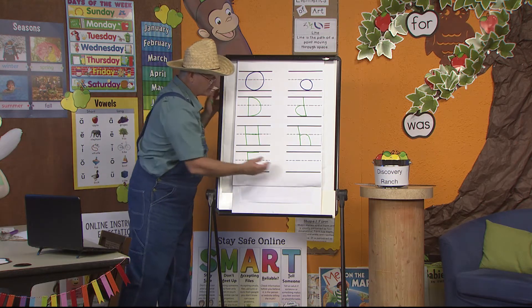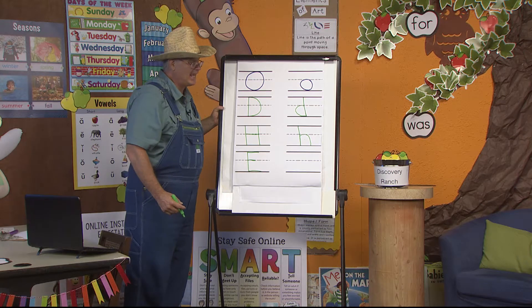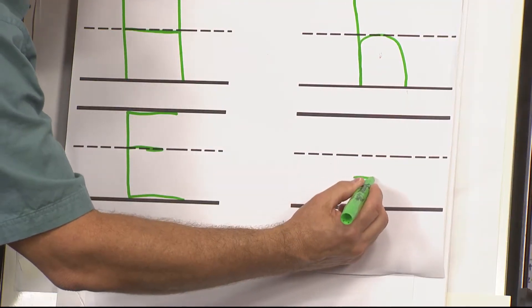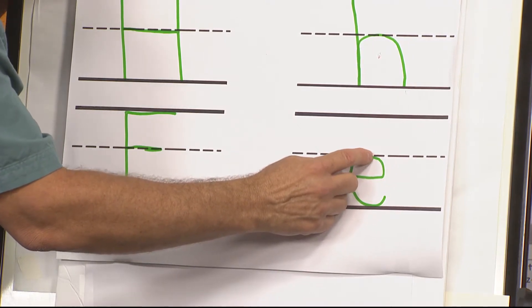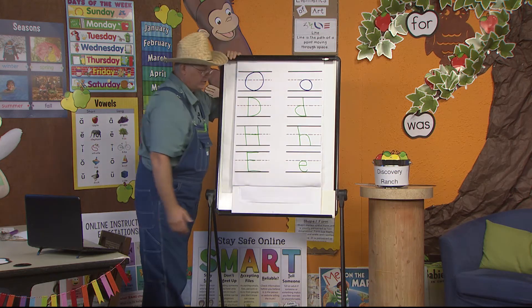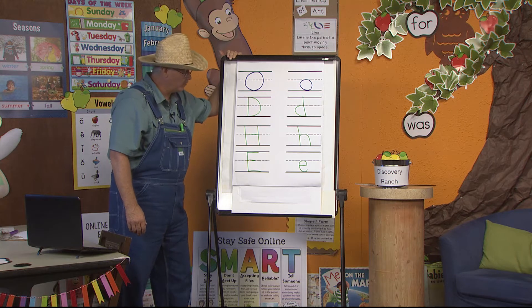Let's do our lowercase E right over here. This is a kind of special letter. Watch where I start — animal letters never start at the bottom. I'm going to start right here and go over, up and around, down and make a little hook right there. And there's our lowercase E. Let's do it again with our fingers: start right here and go over, up and around, back down with a little hook right there. And there is our lowercase E. So I have our uppercase E and our lowercase E. Did you see some clues with the lowercase E to give you a hint at which animal letter E might be?